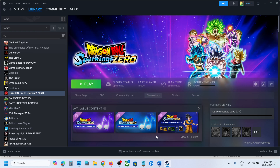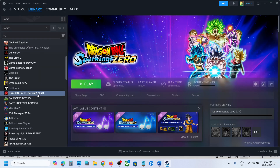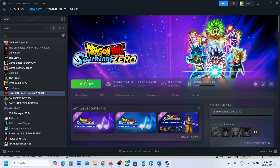The next step is to disable Steam Input. Go to Steam, right-click on the game, select Properties, and then go to the Controller tab. By default, 'Use Default Settings' is selected, so change it to 'Disable Steam Input'. Then relaunch the game.